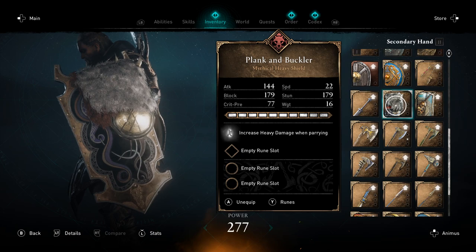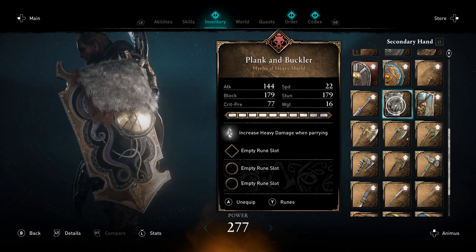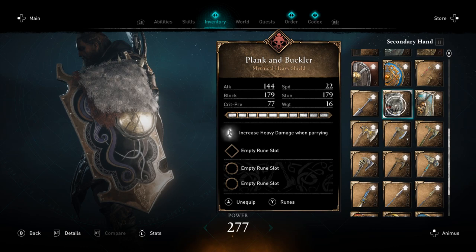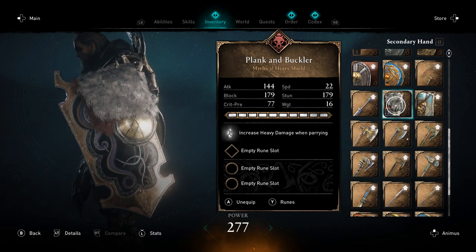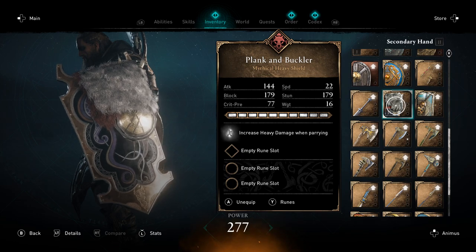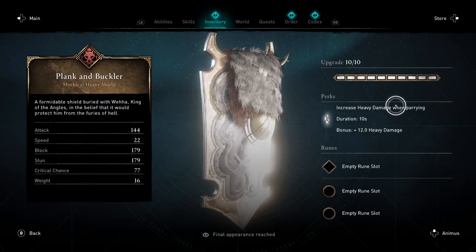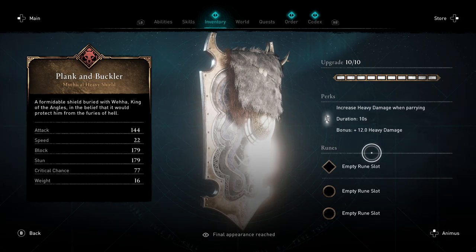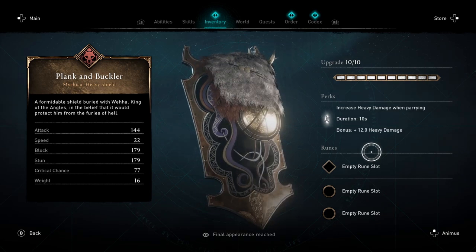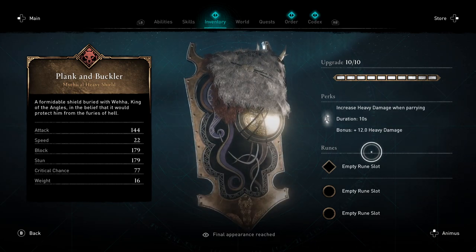Taking a look at the fully upgraded mythic gold quality Plank and Buckler heavy shield: it has an attack damage of 144, a block of 179, a crit chance of 77, a speed of 22 — very slow — a stun of 179, and a weight of 16. It really does protect you, and its perk increases heavy damage when parrying by plus 12, which is a huge boost. That boost lasts 10 seconds, so since you'll be parrying roughly every 10 seconds in combat, this shield pretty much gives you a permanent plus 12 heavy damage bonus.